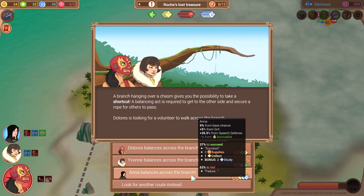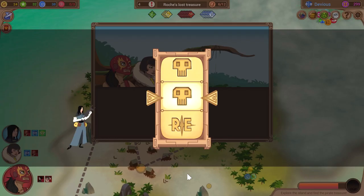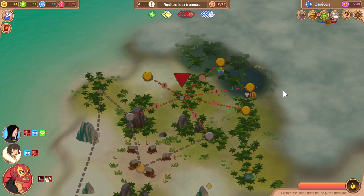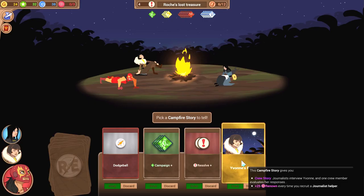A branch hanging over a chasm gives you the possibility to take a shortcut. Balance is required to get to the other side and secure a rope for others to pass. It's a survivalist check — I very rarely need survivalist. Good luck, Anna. Damn it. Failure — Anna is unable to keep her balance and falls. Luckily, Anna breaks the fall into the ravine but the branch is broken.